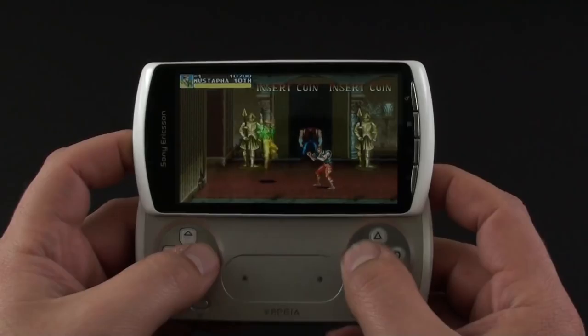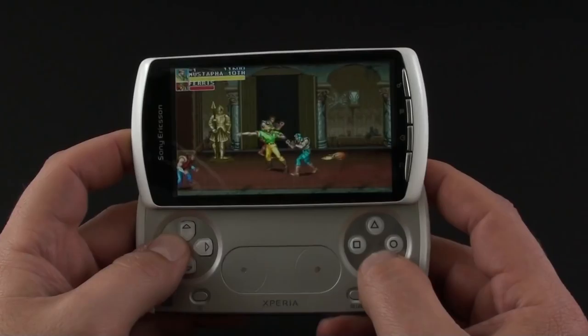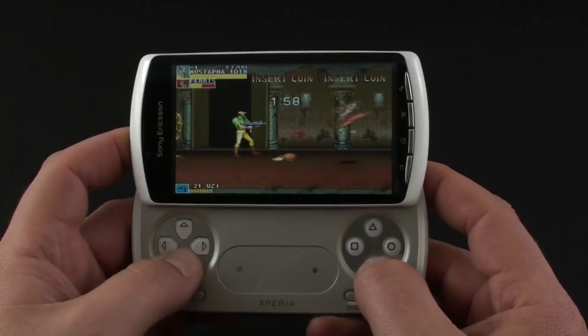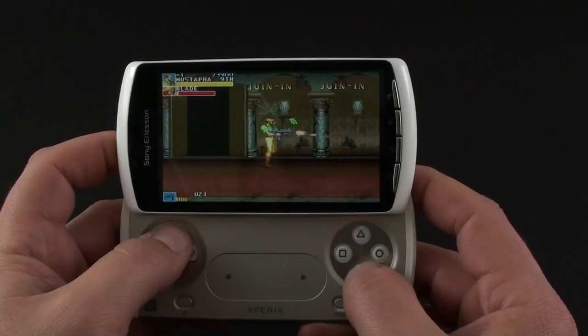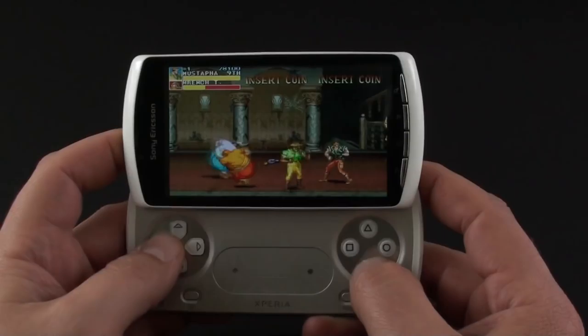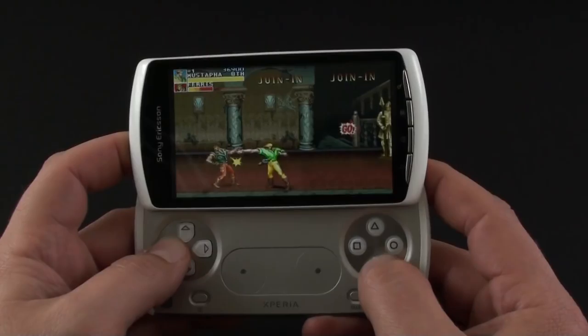Now Mustafa used to do something called a flying kick — how do you do it here? Okay, we got it. Anyway, that's the idea. Even if there aren't that many games currently for the Sony Ericsson Xperia Play, you can always download a bunch of emulators and have fun playing old games without obstructing your view or smudging your screen, which are the main downsides of playing on a touchscreen handset.